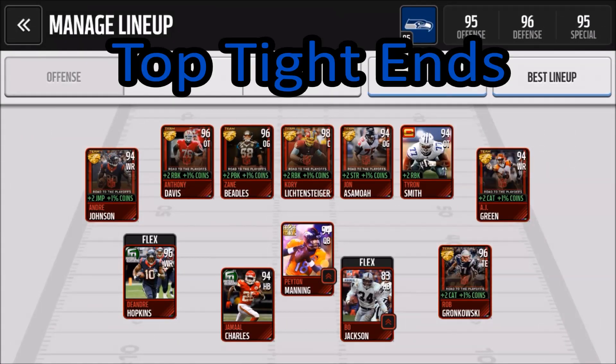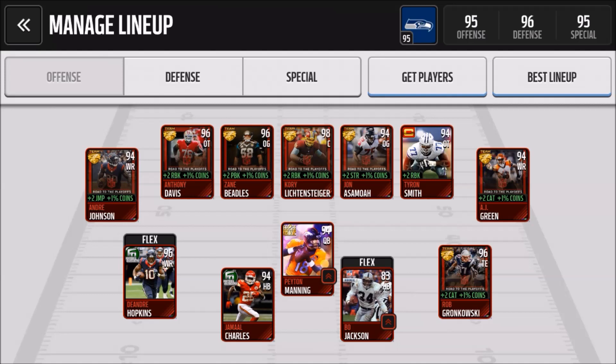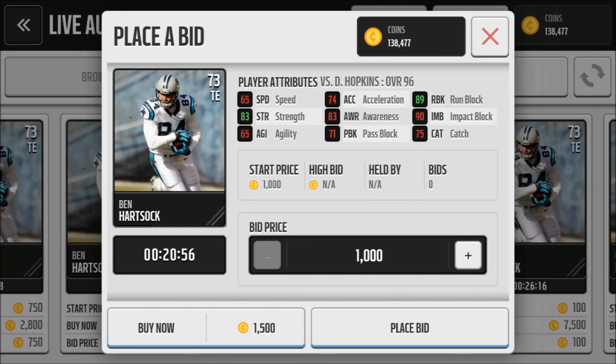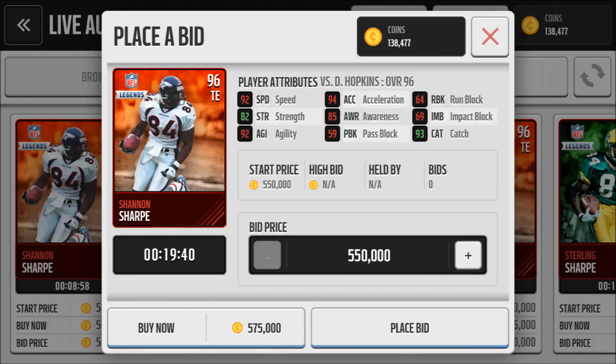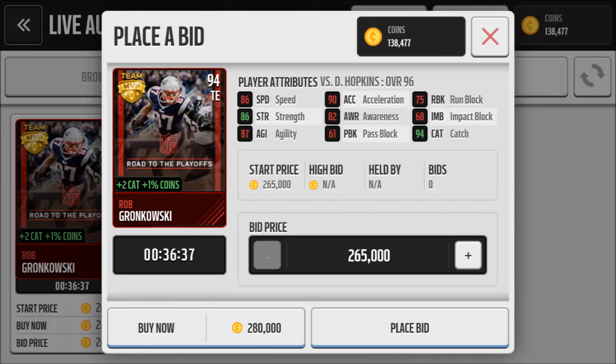Moving on, we have my top tight ends. This is interesting — if you don't pass to your tight end, the best blocking tight end in this game that I have found is this silver 73 Ben Hartsock. I don't know why, but his blocking stats are better than any other player I've looked at, and he's like a thousand coins. If you do pass to your tight end, my number two is Shannon Sharp, going for around 550k. Spiking in at number one is the MVP Rob Gronkowski — great catching, a little slower than Shannon Sharp, but with pretty decent blocking as well. He's around 250k.